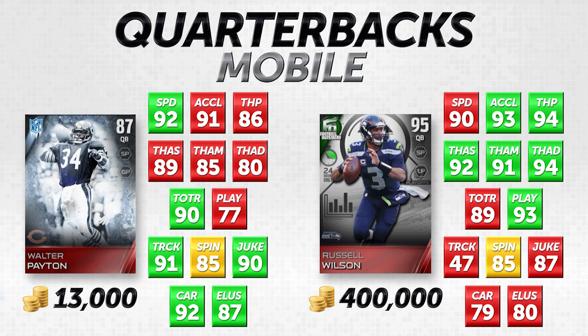Green means that card has the higher attribute, yellow means they're exactly the same, and red means it's lower. In this first comparison, we've got a decent mixture. The card on the left is Walter Payton — this is from the Frozen Tundra holiday set — an out-of-position card, 87 overall.